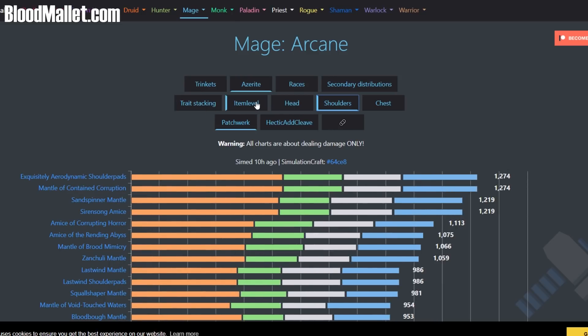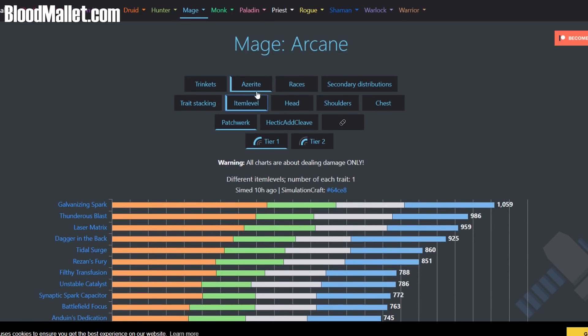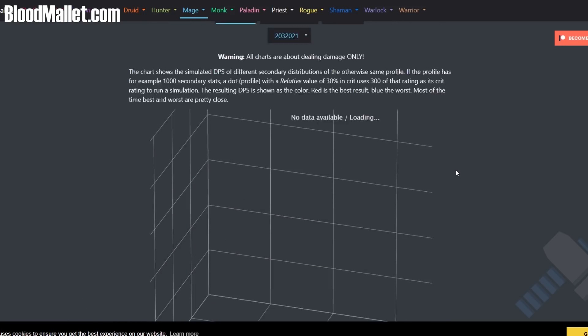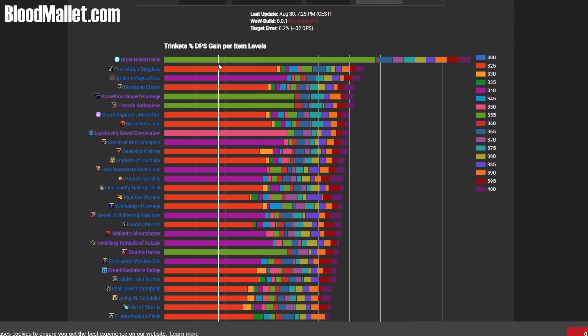So this is different ways you can check it out. You can see head, shoulders, certain setups, item level distribution for some of these as Azerite traits — very useful. And warning: all charts are about dealing damage only, which is correct. So pretty much these are two great resources you can use to track what trinkets you should be using and what Azerite traits are performing well.